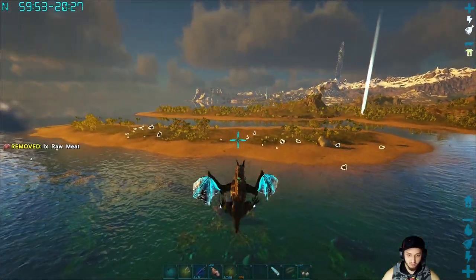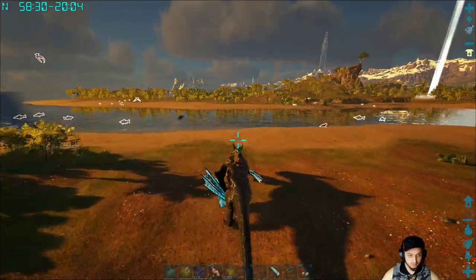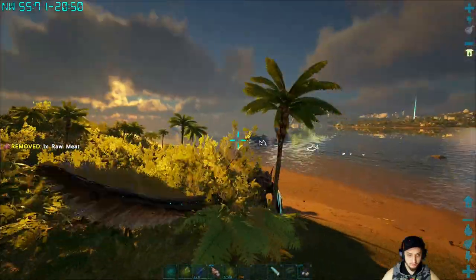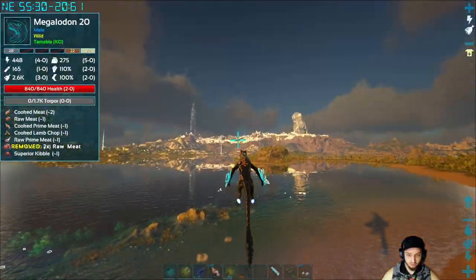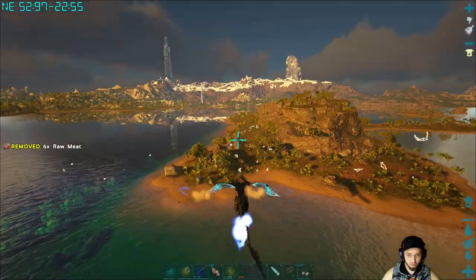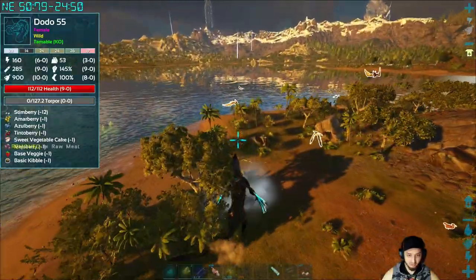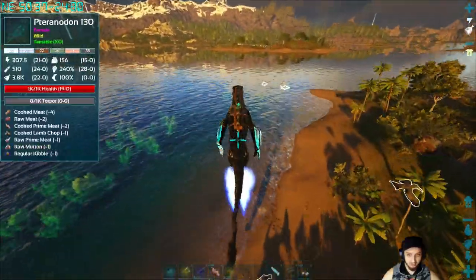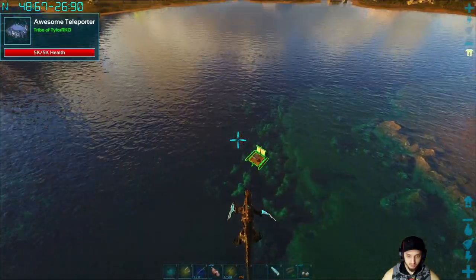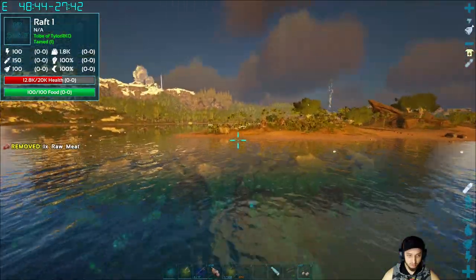We used the raft, then got a Megalodon, killed the alpha Megalodon, and went farming. We haven't named the Megalodon yet. We also got attacked by one of those big leech things in the water — we were driving and they attacked the boat, scared the crap out of me. The boat started getting smacked and rocking. We've got a teleporter on the raft too.